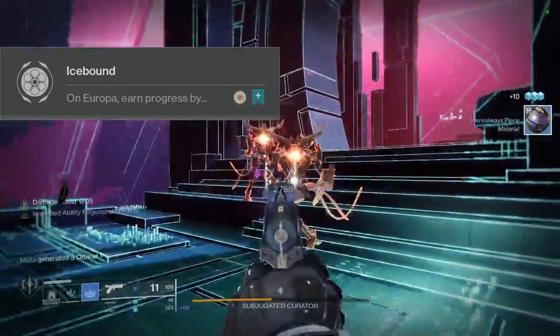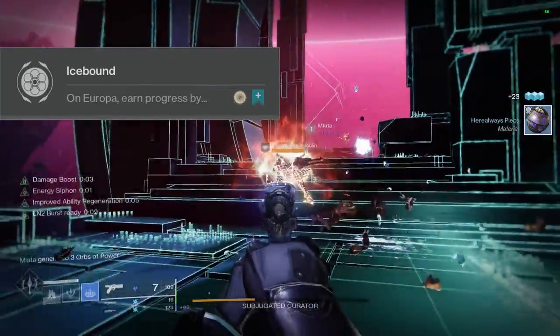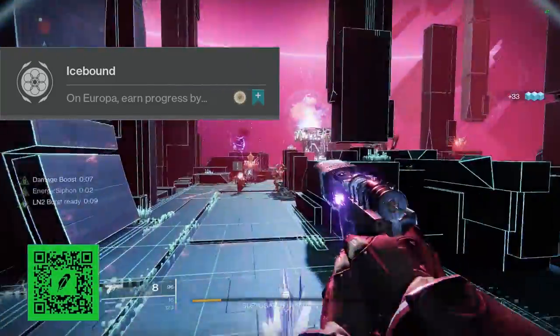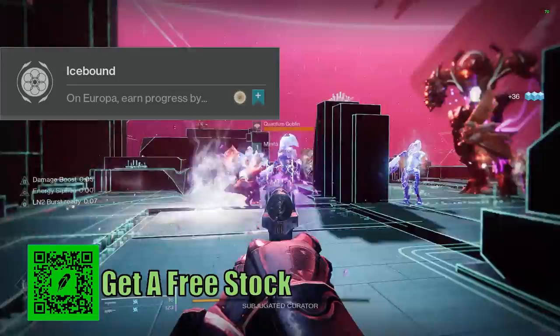At number 5 we have Icebound. On Europa, earn progress by completing bounties, patrols, public events, and lost sectors. You need 10 bounties. This gives you 2x extra large XP and some Bright Dust.